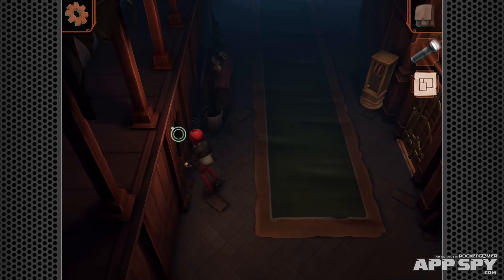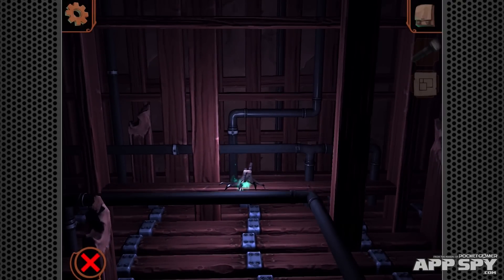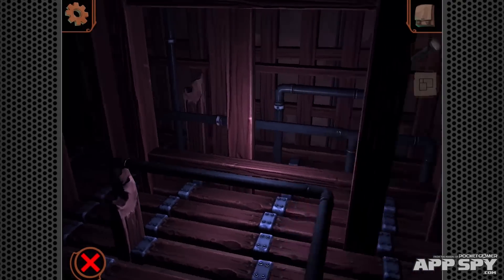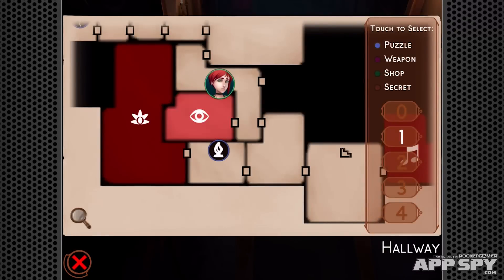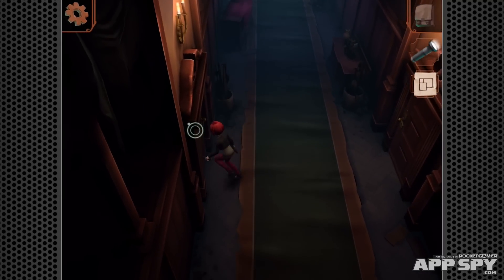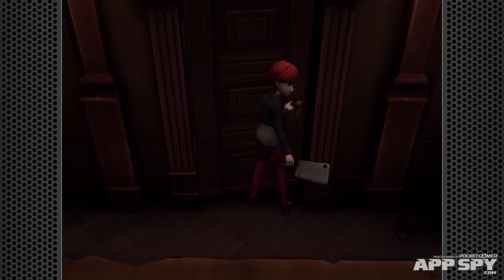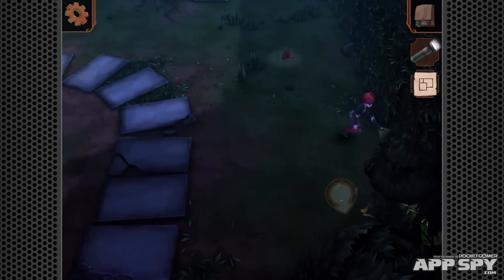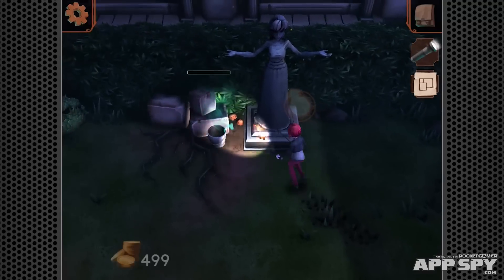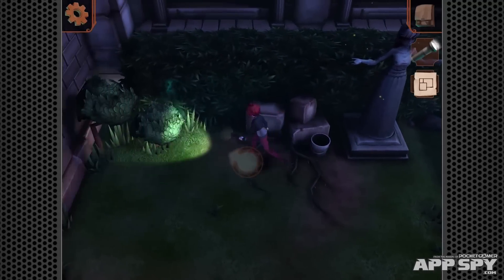There are times when this feels sort of like a My First Resident Evil game. The puzzles aren't particularly macabre, but they involve finding the right keys for the right doors, sliding blocks around, and combining items together. It's a perfectly pleasant experience. There's quite a lot of wandering around, but everything you need to find is highlighted in the gloom of the mansion, and the puzzles are never at point-and-click levels of obscurity.